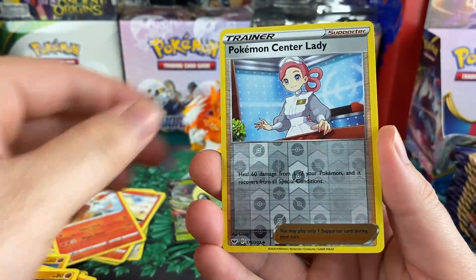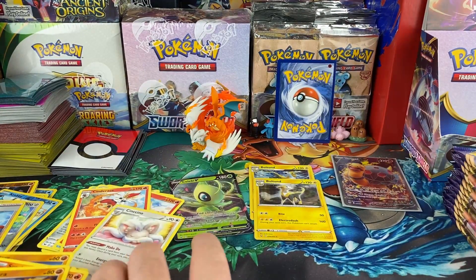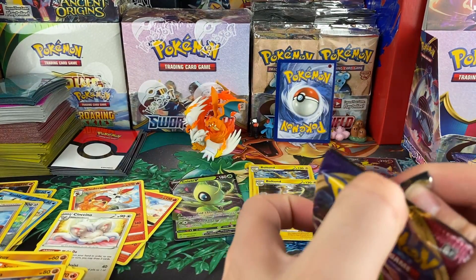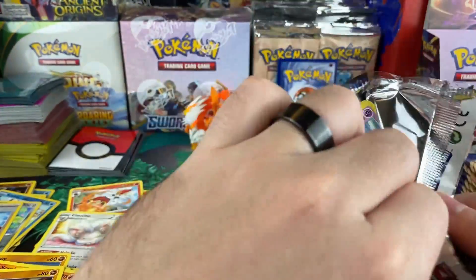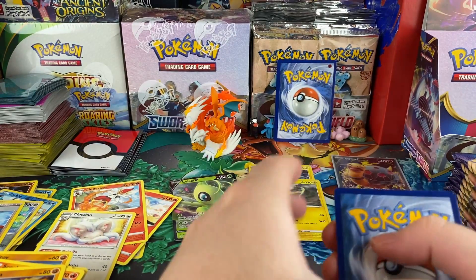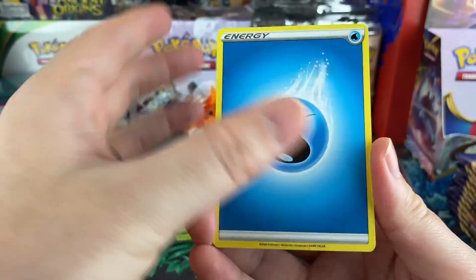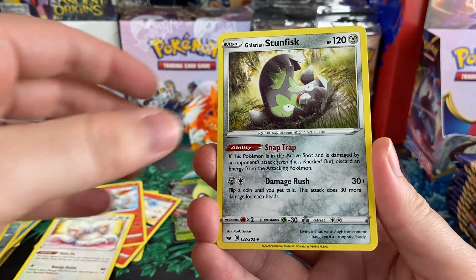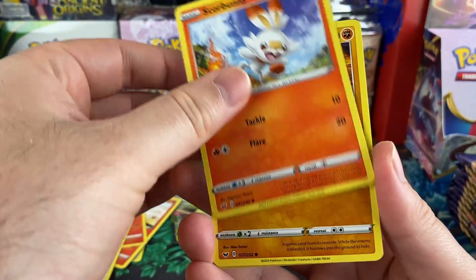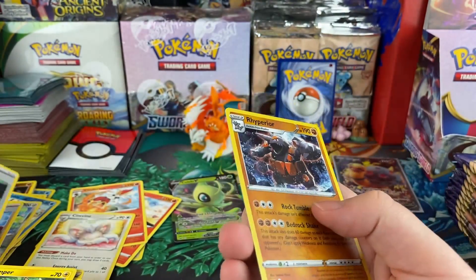We have slowed down significantly, which means — if you guys saw the last booster box I opened — I got a lot of the V ultra rares, but we didn't pull a lot of full arts or any hyper rares or gold cards. So these booster boxes are varied. I'm hoping because we're not pulling a lot of the V's that maybe it's got some of the heavier hitters. And there we go — we got Rhyperior holo!